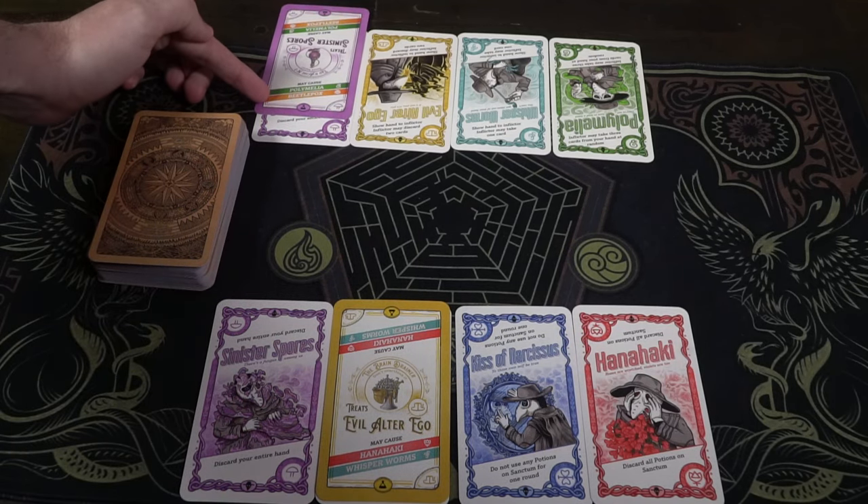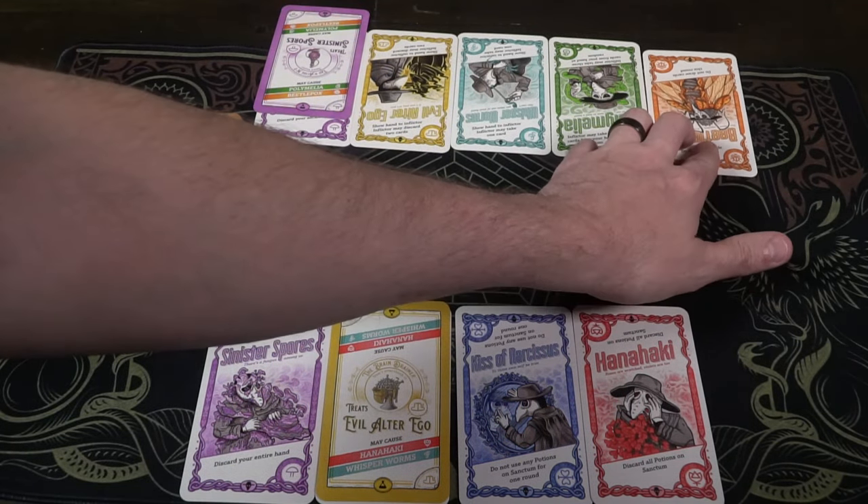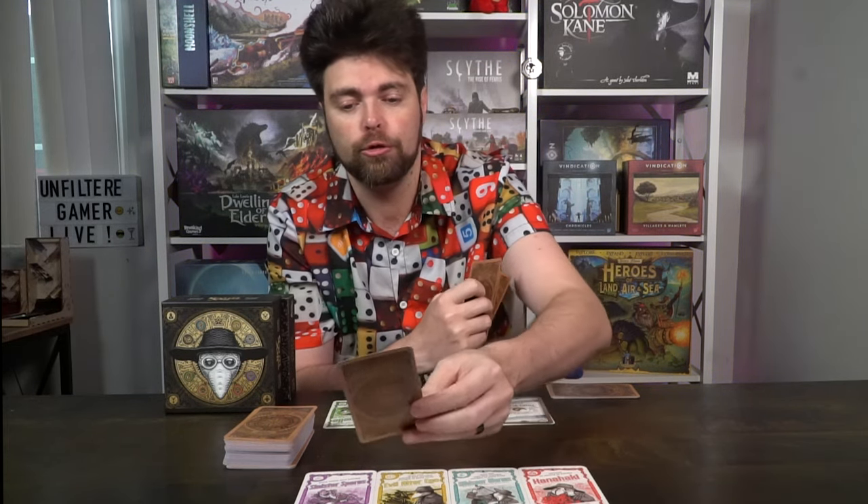Another card you'll get in your hand quite often are hexes. Hexes are the ones that start in front of you, but when you have them in hand, you want to play them on other people. The way you do that is by having somebody have a card with a 'may cause' effect. For instance, if they cured their Sinister Spores, and the treatment says it may cause Polymia or Beetlepox, and I have one of those in my hand, I can play that hex on that player as an action. I'm either curing my hexes or giving other players hexes, as long as they have cards that say 'may cause' one of those things. I may never give a player the same hex they already have or have already cured, so I can only give them up to 7 or 8 hexes total.